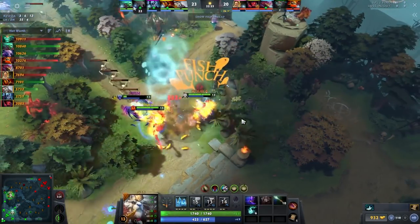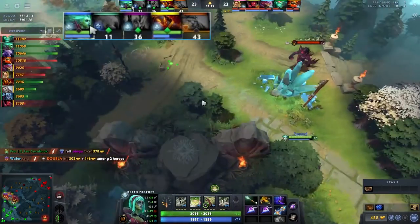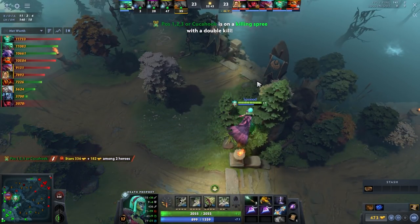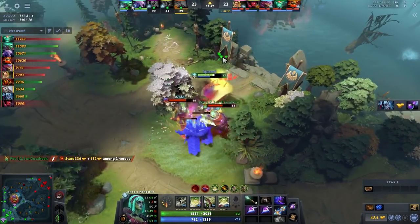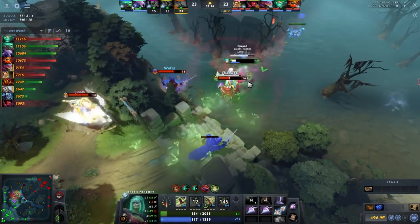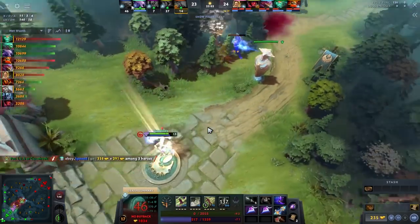This next play is me just griefing - my Void is down, I don't have Exorcism, no teammates, no stuns. I honestly don't know why I went in. This is a classic pub mistake - you gotta watch your minimap. I just wasn't paying close enough attention to how the fight was developing, and it was going very poorly.